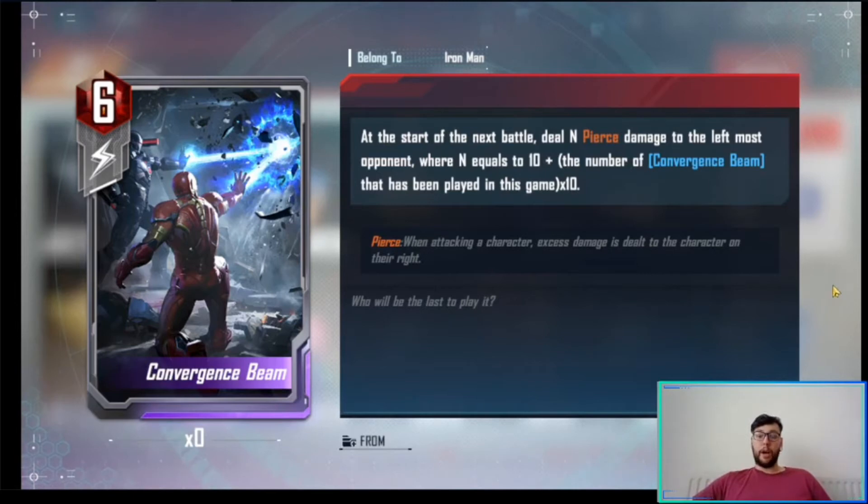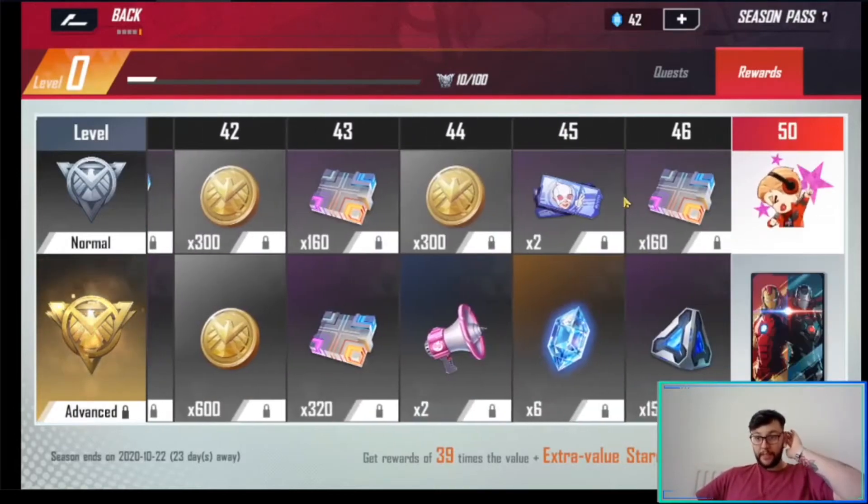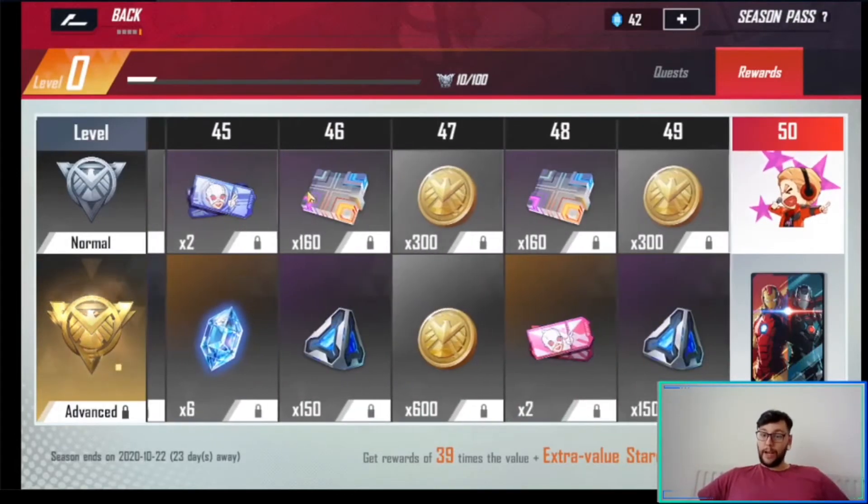The maths is a bit unclear, but it looks like it can play well — we'll have to test it out and see. The wording is a bit bad, but yeah, at the start of the next battle deal that pierce damage to the leftmost opponent based on how many Convergence Beings have been played times 10. That looks fine overall.